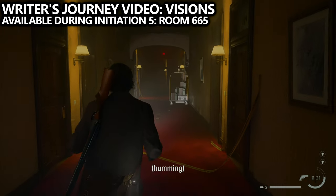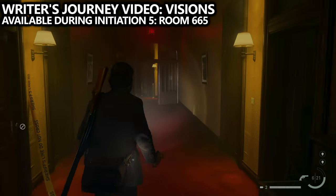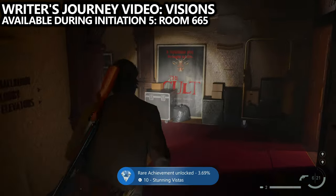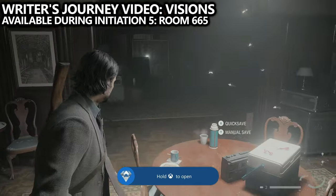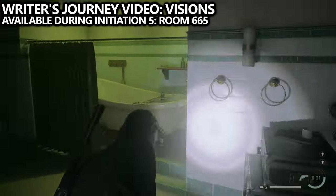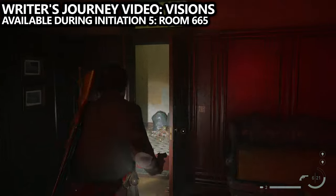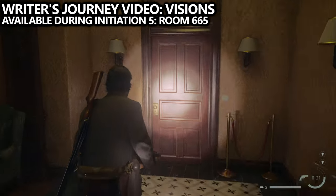You may have noticed that room 101 was locked on your first way through, so now you'll have to backtrack with this key to grab the writer's journey video called Visions. This is missable because the television inside the room will despawn after this mission — even though you can revisit the hotel, you can't actually go in the room and find the TV. Go through the room upstairs to loop back to the first floor and use the key to find Visions on the fireplace mantle.